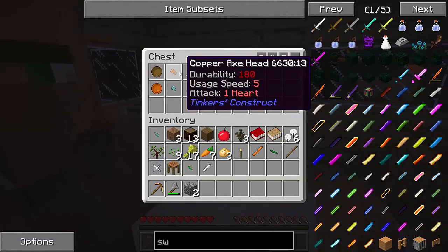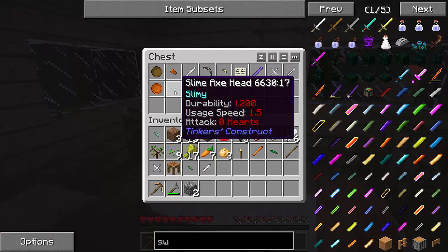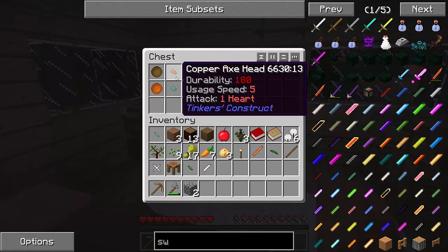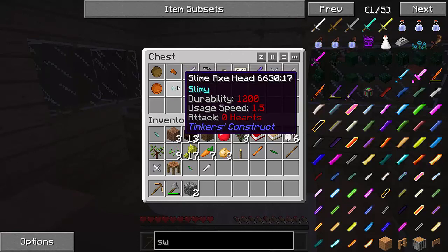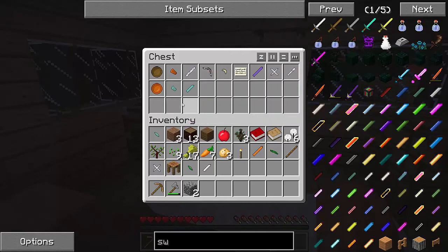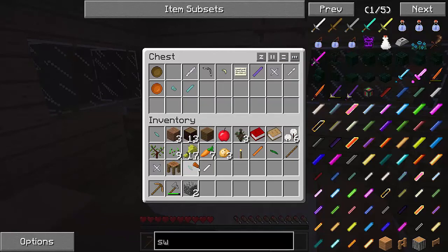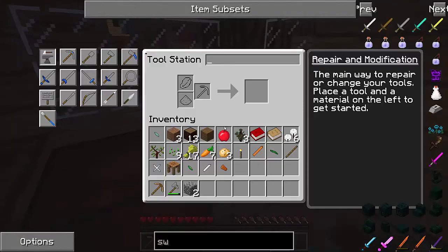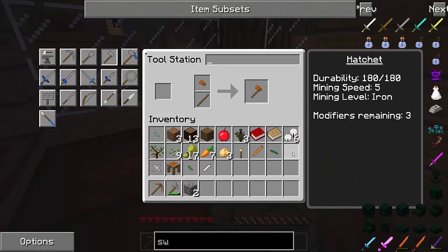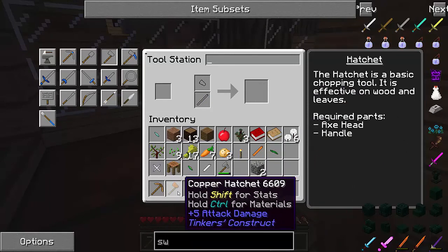I do want a hatchet — we have a copper axe head or a slime one. The durability on copper is pretty good. Look at the speed — that's 1.5, and the slime one has 5 but a high durability. I'm going to go for copper; I think the speed on the slime one will be painful. So we now have a copper hatchet, we don't need the stone axe anymore. The durability is 180, which is not bad at all.